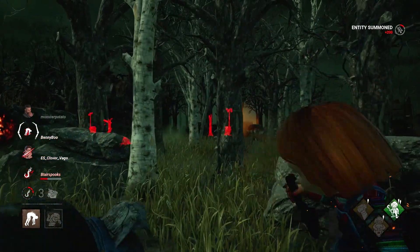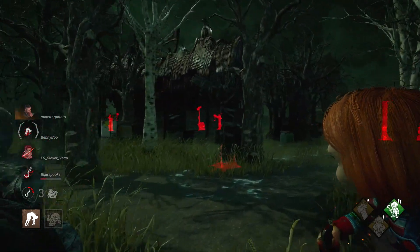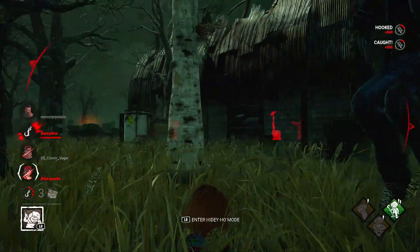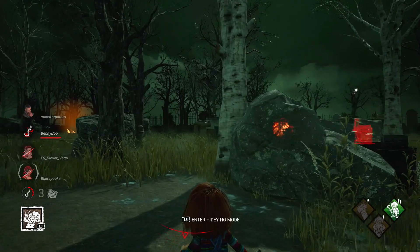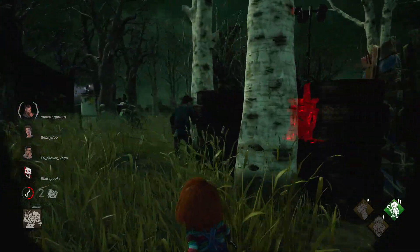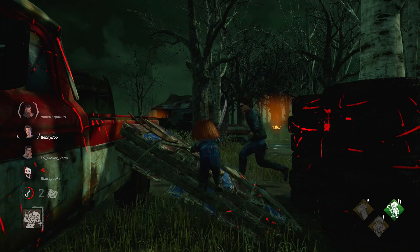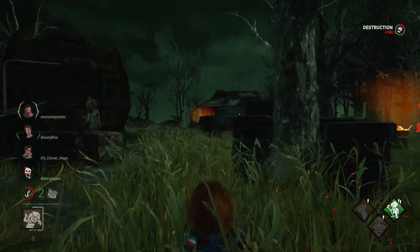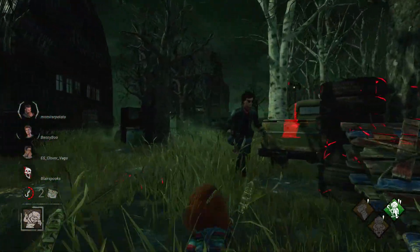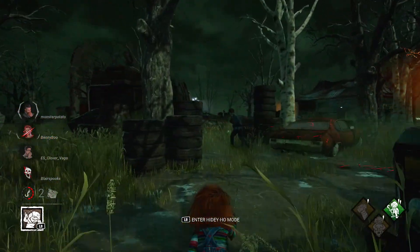When it comes to the other perks, Batteries Included is going to help out with Chucky's slight speed deficiency, giving you a nice haste boost whenever you are around a completed generator. This one's obviously going to be more useful later in the game when more generators are being completed, so you're going to have to bear with the speed deficiency towards the beginning, but it will correct itself later on. When it comes to the Toucan Play perk, it isn't going to be super useful as it's pretty situational — it's only going to matter if you're playing against people who are running flashlights and flash grenades. It's going to be one of those set-it-and-forget-it type of perks.